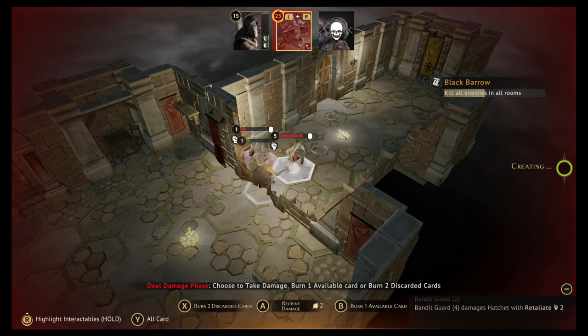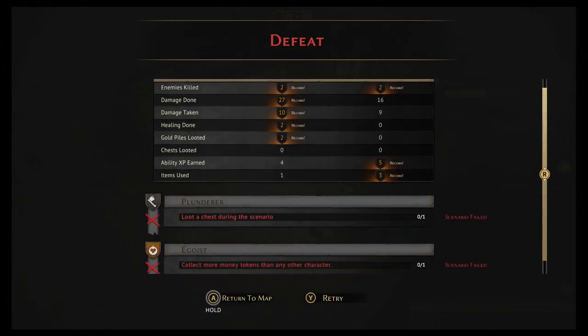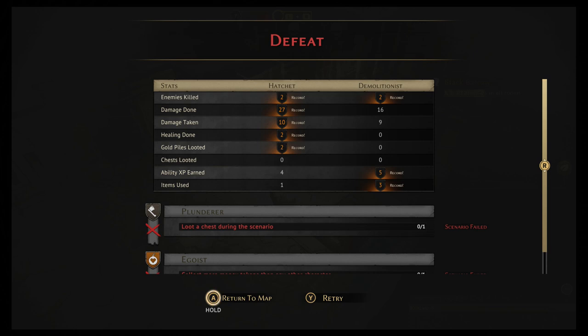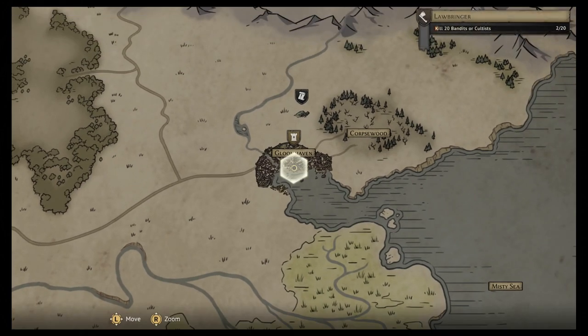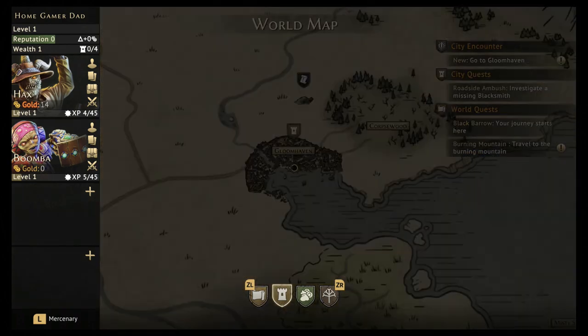We have been defeated. Because we failed the scenario, neither of us got our perk points or other rewards. We'll just return to the map and figure it out. A new quest opened up — the Burning Mountain — and Hatchet defeated some enemies, earning a bit of experience and a few gold along the road. We can also do another city encounter in Gloomhaven.